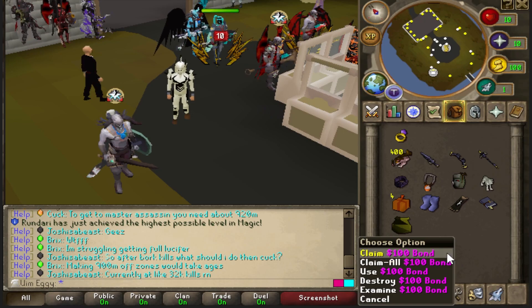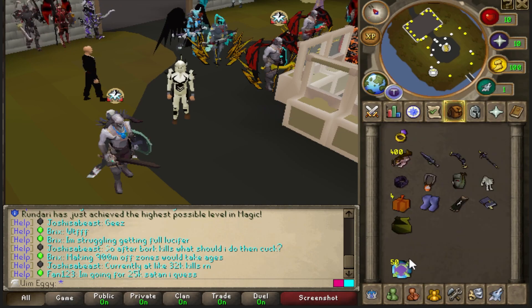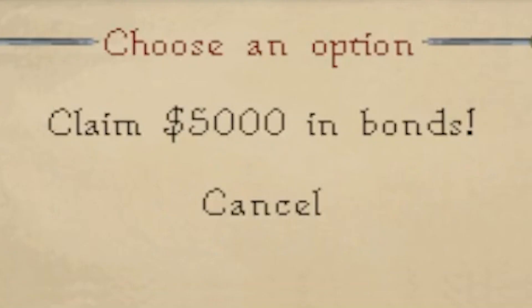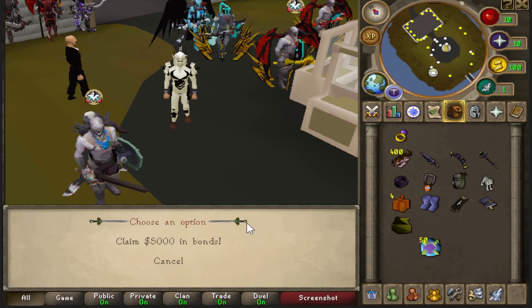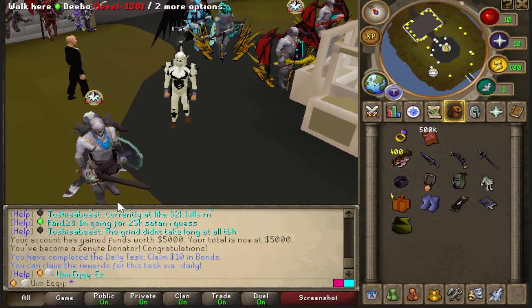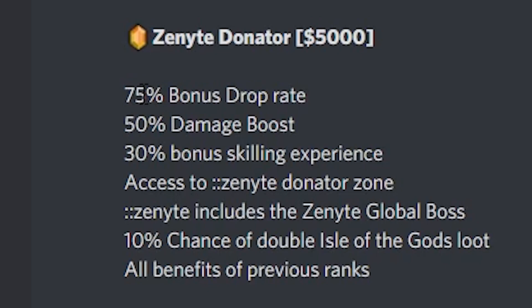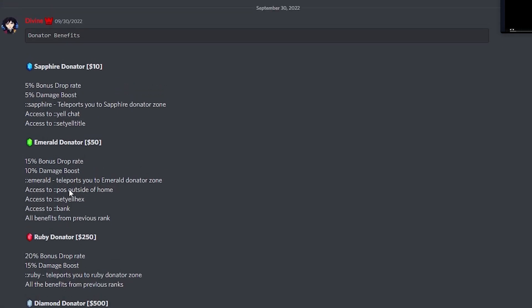We're pretty much just going to be starting at $5,000 donated with zero hours played. Claiming my daily for $10 in bonds. Instantly with the Zenite Donator Rank — this gives me 75% bonus drop rate, 50% damage boost, a bit of skilling XP, access to ::Zenite with the global boss, 10% chance of double Isle of God loot, and all of the previous benefits as well.